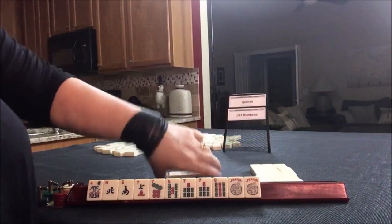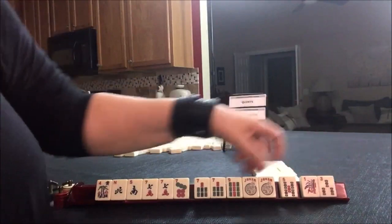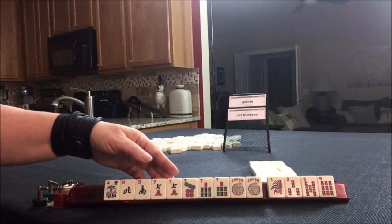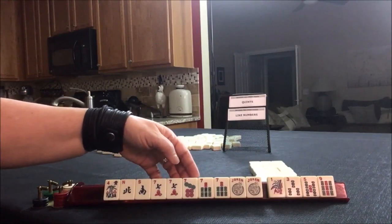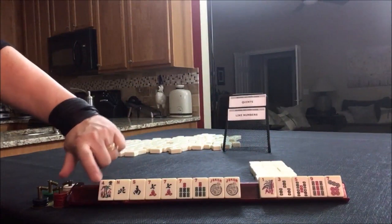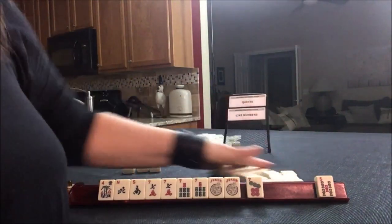Like numbers in a quint does have one with a dragon, but this is not the right dragon because we have bams and this corresponds with bams — we'd need a white dragon or a red dragon. Let's pass these three. We have one, three, five, nine — all these odds. We could play news with sevens. We don't need all the sevens; we could break this up and play news with these sevens. We need another flower, of course, an east and a west. Let's keep the seven and pass these three for the optional cross.